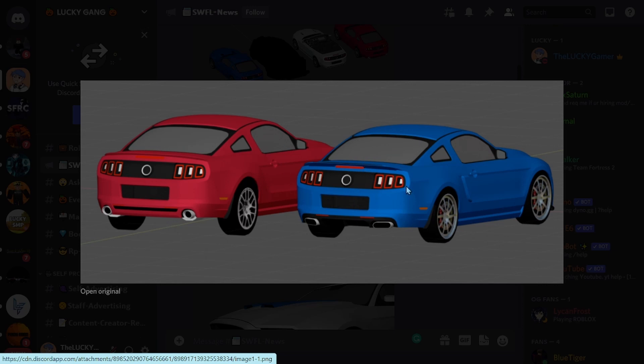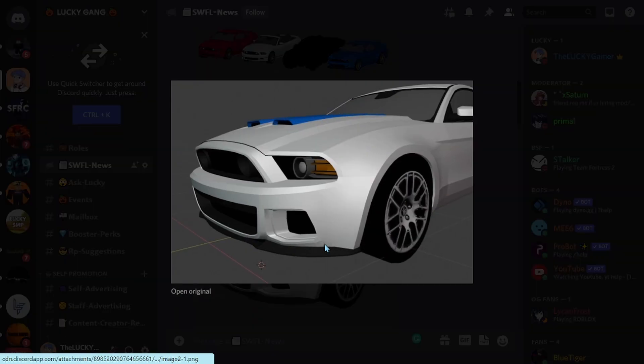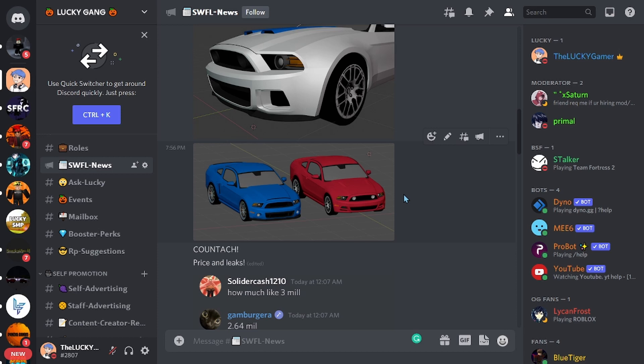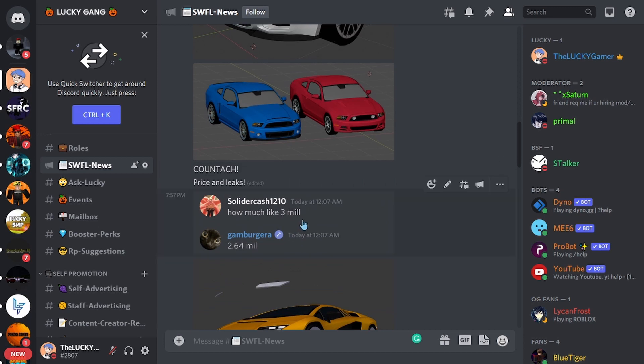We also see the back of the Mustangs — I'm pretty sure one is the Super Snake. The rims on it look really nice. There's another Mustang Super Snake shown — a really nice muscle car. They have a GT500 as a code car from a long time ago, but I think this new one is a lot nicer. The front and side of the Mustangs are really detailed as well.